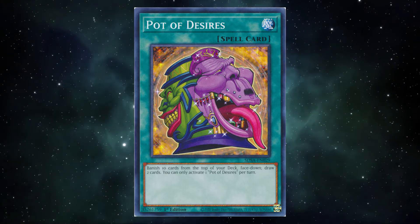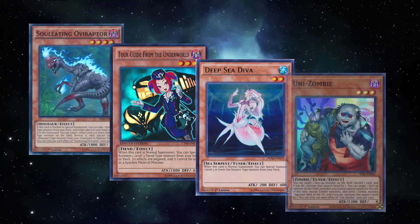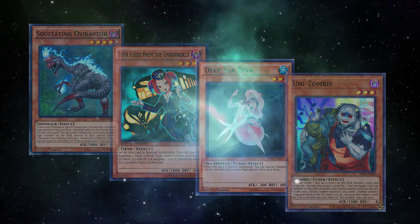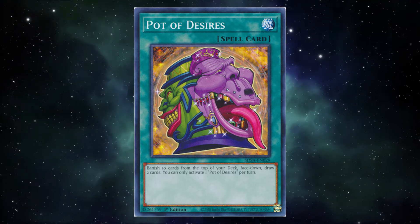This game has countless one-card starters that lead to an explosive turn: Oviraptor, Tour Guide, Deep Sea Diva, Unizombie — you name it. For all you numbers people out there, here is a quick-ish list of your chances of banishing your cards when you play Desires.